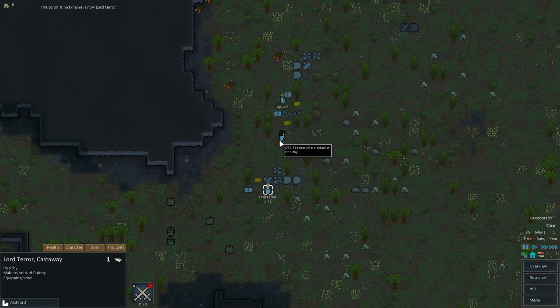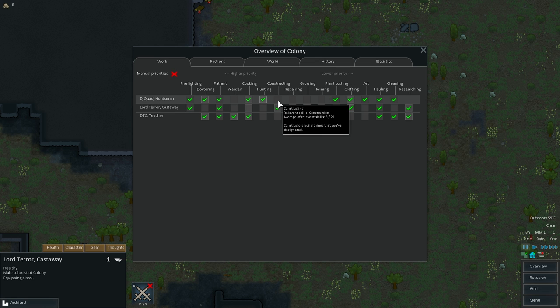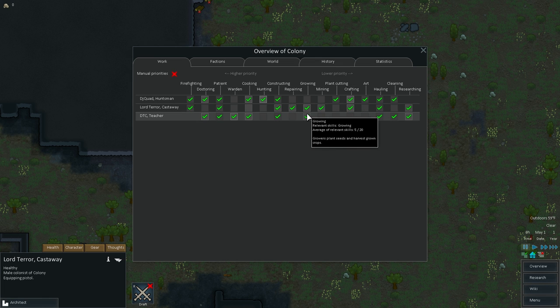Alright, let's take a look at the overview and who's good at what. We've got doctoring, firefighting — oh God, I've got someone that can't firefight, that's so irritating. Firefighting is number one. Then they'll doctor. You're a good doctor, six of 20. Yeah, you can both doctor. Patient is fine. Warden, you're my warden. Cooking — you're both good at cooking. You are good at hunting. Construction — these guys aren't really good at construction, but we might want to put on construction. Growing — I only want one person growing, so we'll just have you growing. Mining — I want you all mining. Plant cutting — that's cutting down trees. I want you all cutting down trees.